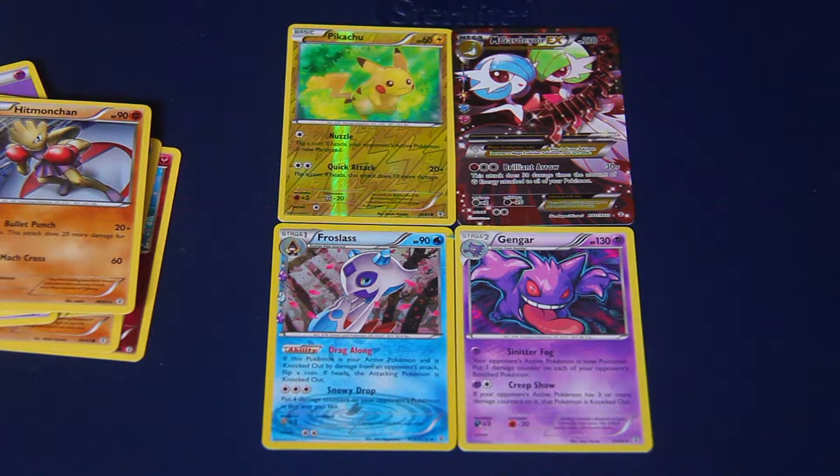So these are the four cards we ended up pulling from the Keldeo Mythical Pack: Frostlass, Gengar, Mega Gardevoir EX, and the Pikachu reverse holo. Pikachu is the only one you need to care about.